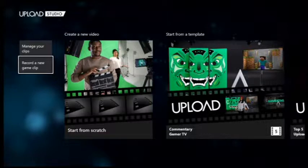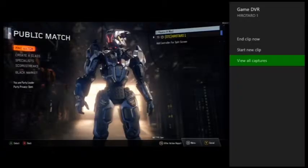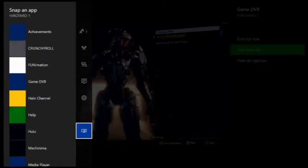First off, what you're going to want to do before you start anything is go to your Upload Studio. If you don't have it, you can always download it from the app store. From there, you're going to hit Record New Clip, and then it's going to have you pick a game. As soon as you do, it's going to give you those three options: Start New Clip, and View All Captures. What you're going to want to do is be ready to start a new clip.